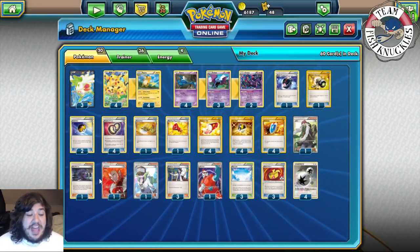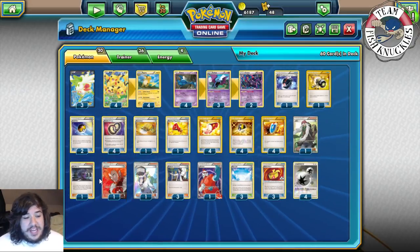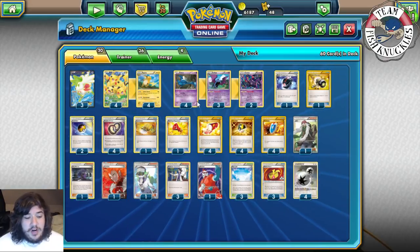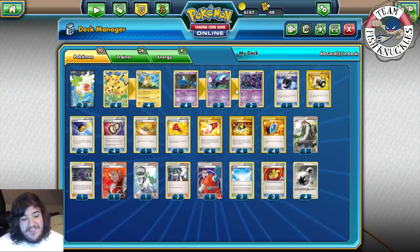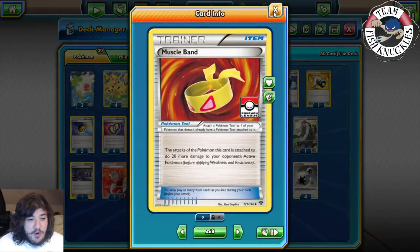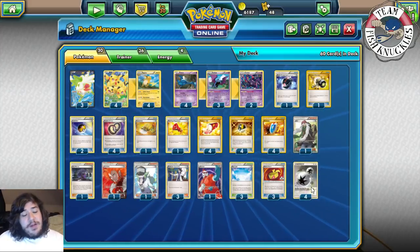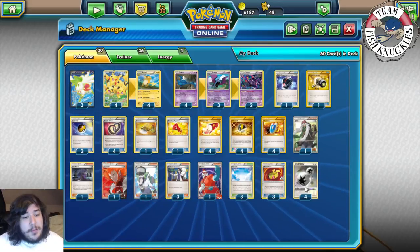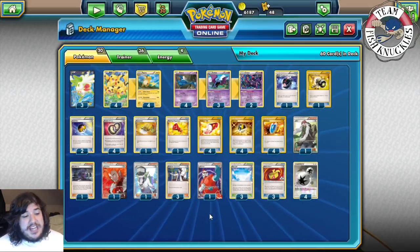One Lysandre to bring a Pokémon off the bench, one N, three Sycamore, three Skyfield - we'd love a fourth but can't fit it. Puzzle of Time lets us reuse Skyfields. Three Muscle Bands do 20 more damage to the Active Pokémon. Four DCE is the only Special Energy we play. Usually playing just DCE makes you scared of Giratina's Chaos Wheel, but Enhanced Hammer and Xerosic help cover that.